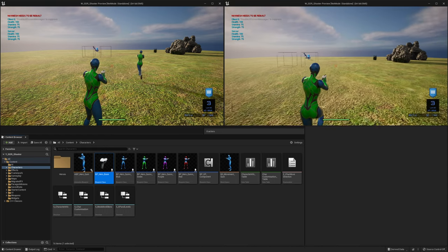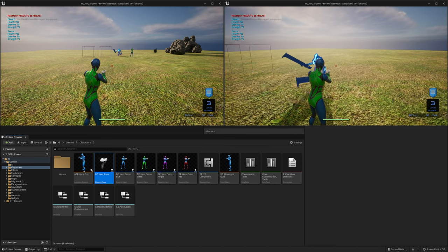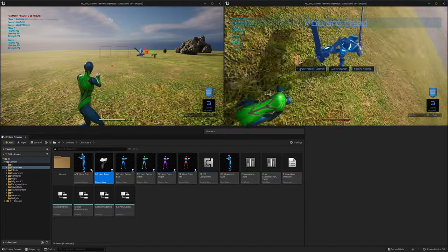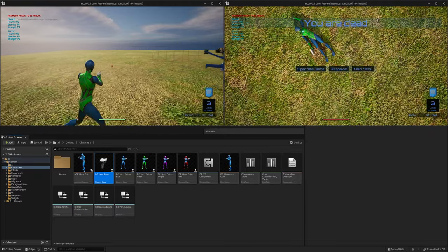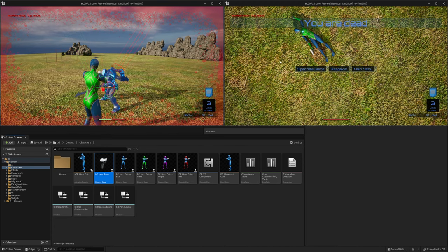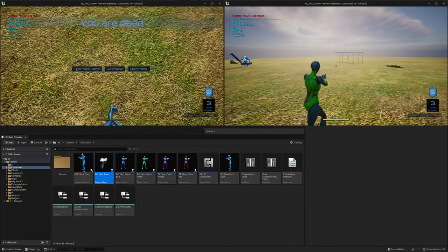What's up everybody, welcome back. In today's video we're going to take a look at the player dying and what we're going to do after that. We're going to set up returning to the main menu or respawning with a new character. We're also going to make sure that the AI updates its target if the player that it's attacking is dying.